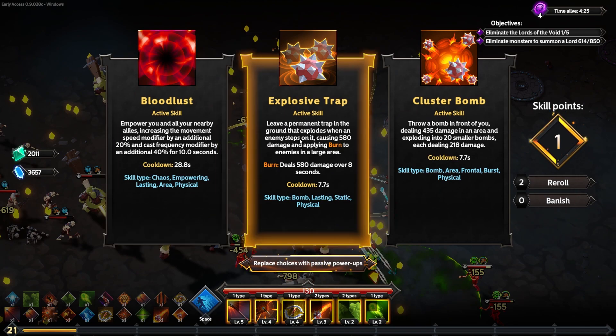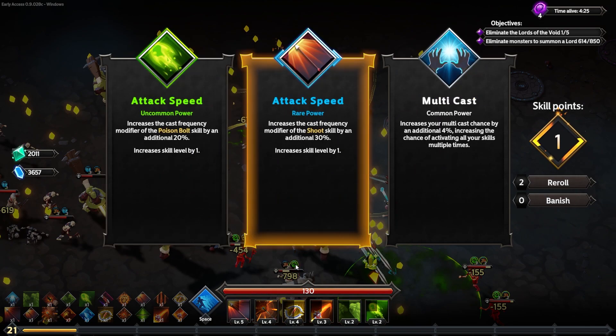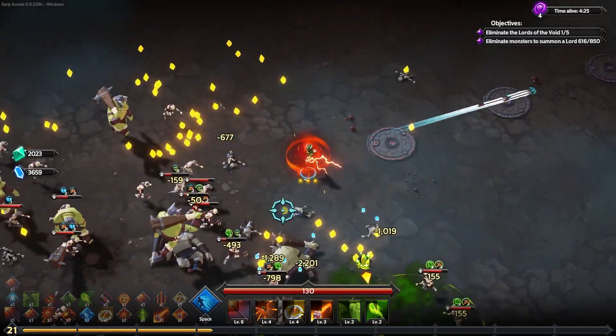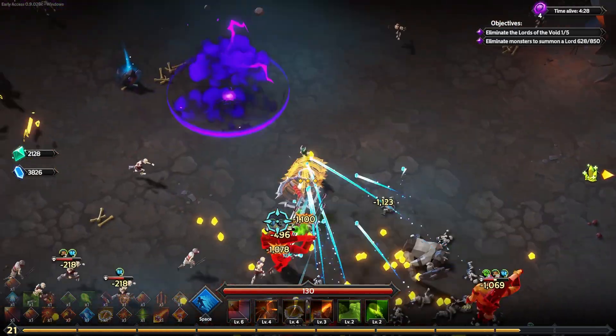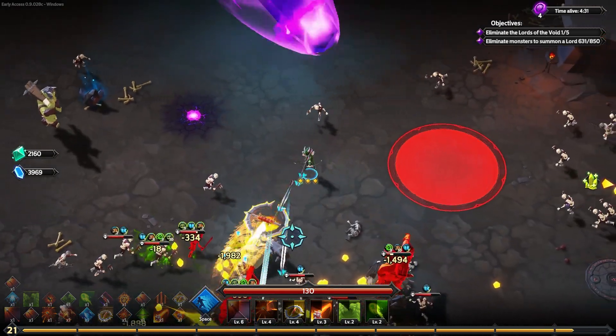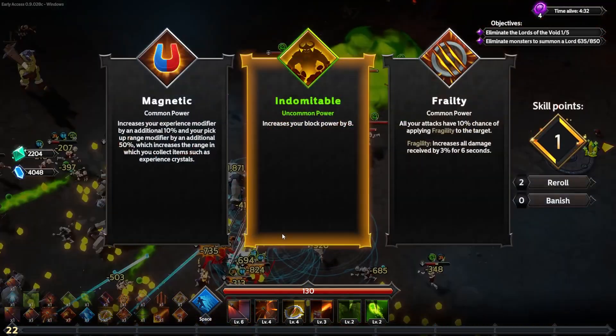Another immediate level up — going for the passive power ups. A rare attack speed upgrade for the shoot skill gives it an extra 30% attack speed, so we'll shoot those arrows more frequently. They also apply fragility, which makes all other damage enemies take even more damaging. I think that can stack to a lot.